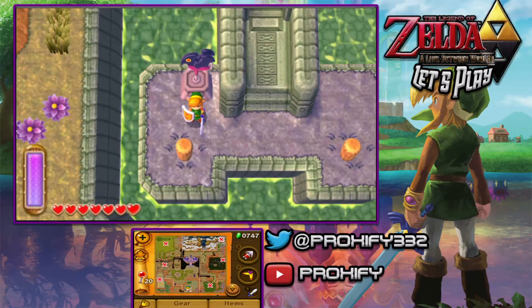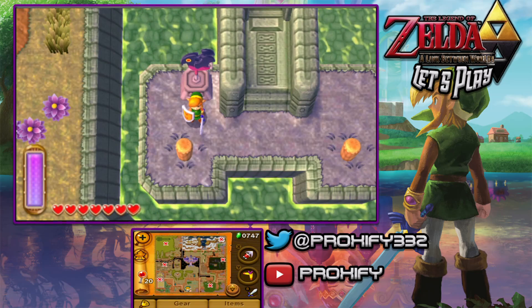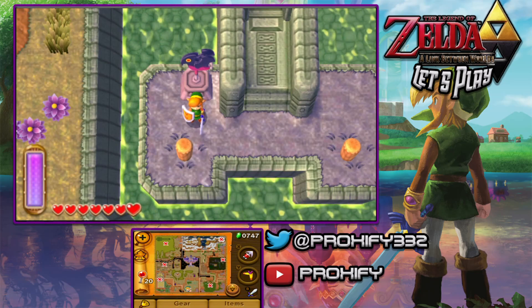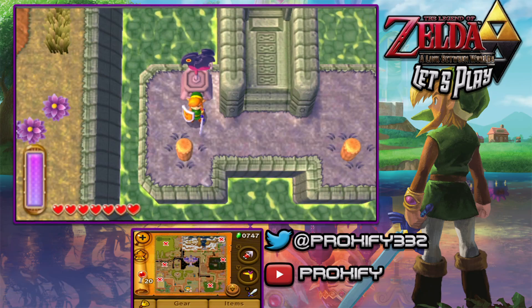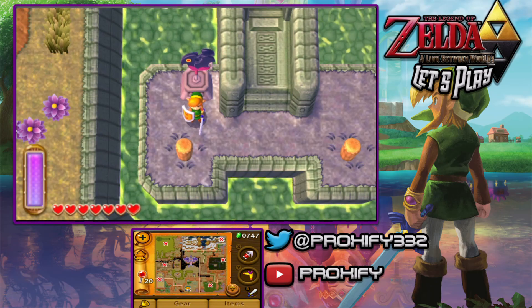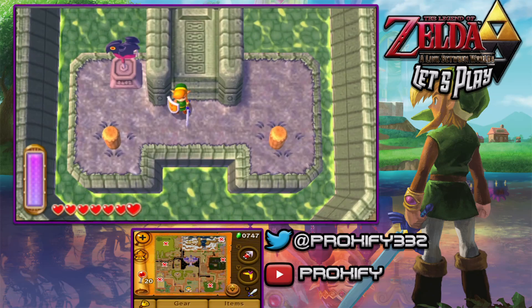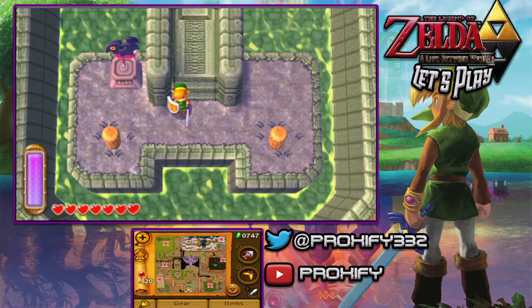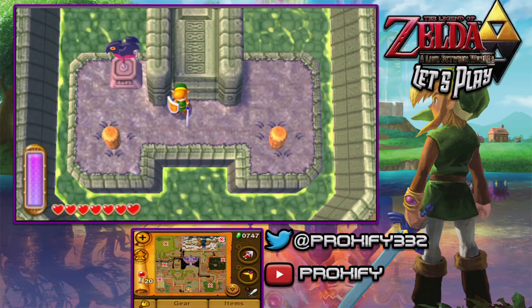Hey there Prox Gaming crew, and welcome back to another episode of The Link Between Worlds Let's Play. If you guys missed out during the last one, we went and continued onwards with the halfway mark throughout our time within the Swamp Palace. It was pretty annoying with those dreaded switch gauges just to raise or lower the water level, depending on the area. But anywho, we completed that, got ourselves the big key, and now it's onwards to battle the boss by the name of Argus.